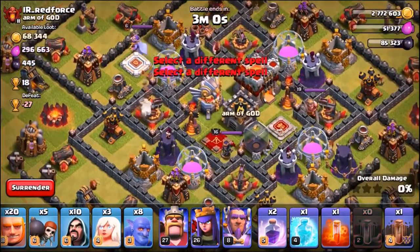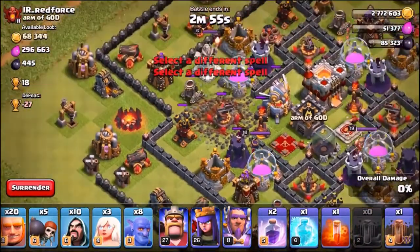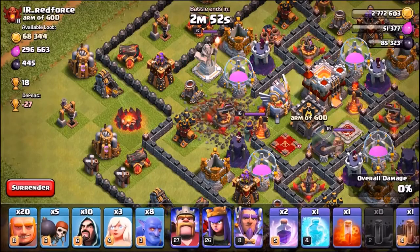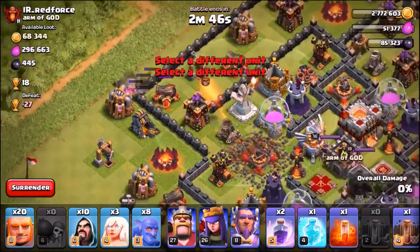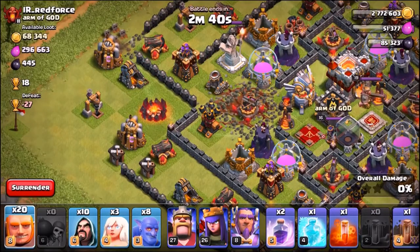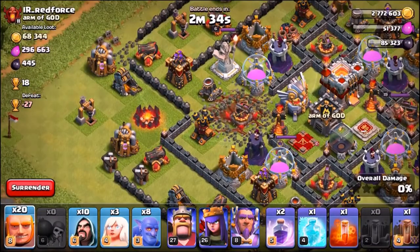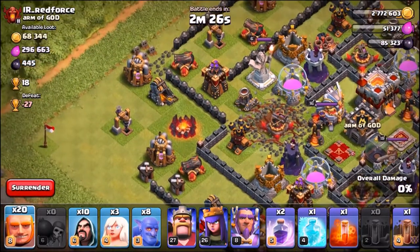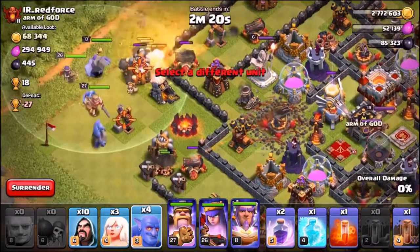We've landed on a decent base — it's got single-target Inferno Towers and the Eagle Artillery. We're going to drop all the wall breakers and split into two sections, going for the air defense and taking out the cannons at the top and bottom, trying to funnel into the center. Giants are about to be dropped in — spreading them out wide. There goes the King, the Queen, the Grand Warden, and the Bowlers on a widespread deployment.